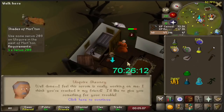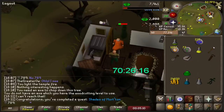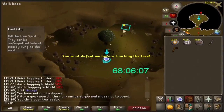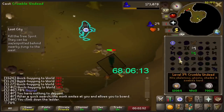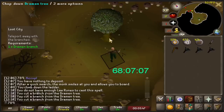I swear I wasn't drinking, but I somehow found myself in Canifis during this clip, so I guess I'm finishing Shades of Morton now. I do need to unlock fairy rings to teleport around and escape easier, so I found myself doing Lost City now. The boss fight? Piss easy. I'm grabbing myself a lot of Dramen Branches, and I'm about to show you guys why.